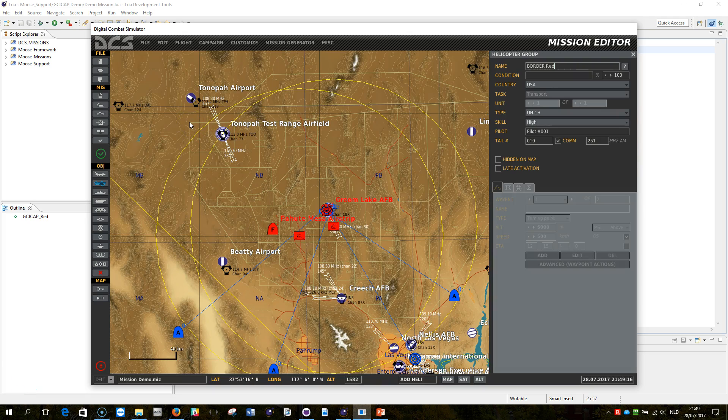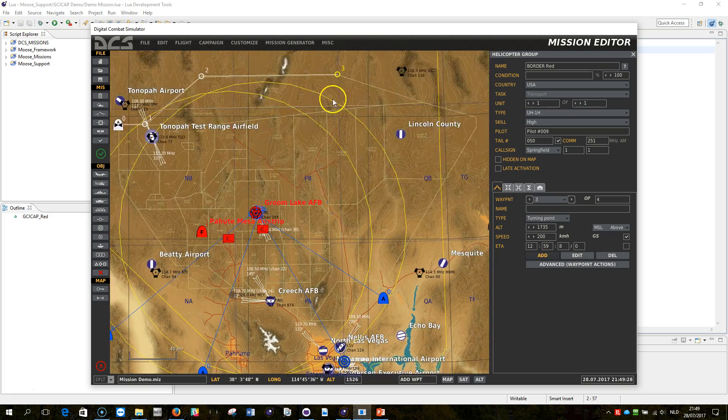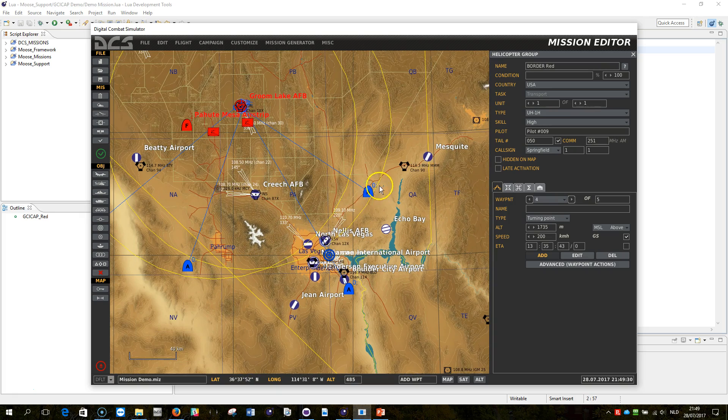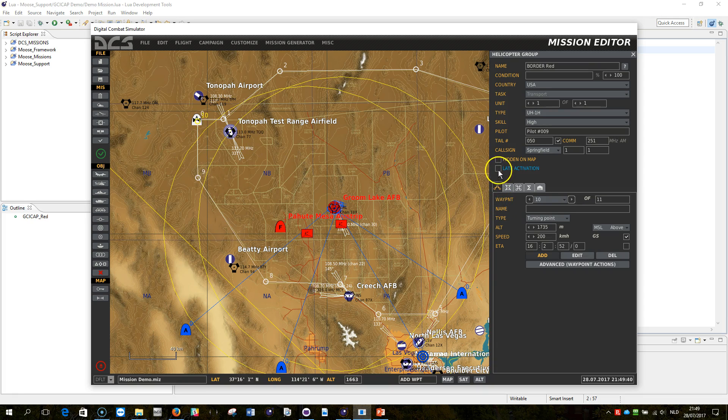You define the border zone by placing a helicopter above the test range and adding a few nodes as a route. It doesn't have to be exactly precise - it's not that critical. Make sure the border zone helicopter, which defines the zone, is set to late activated. Otherwise you would see it flying in your mission, and you don't want that. It should be set to Russia. This defines my border zone.